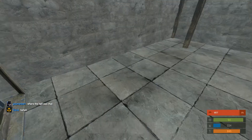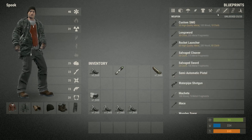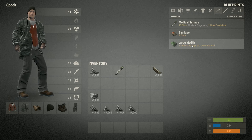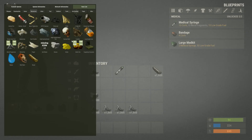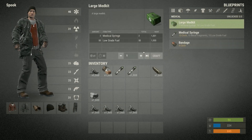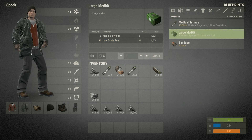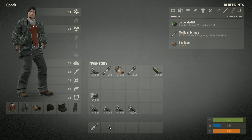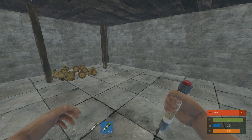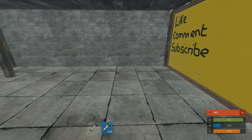I believe you can do it with syringes too — I'll just test that out quickly. So you'd make the large med kits, which need low grade fuel and medical syringes, so I'll just grab some of them. We'll make 20 of them, and there you go — you'd replace it with that, and then you should be able to just keep using this stack of syringes.